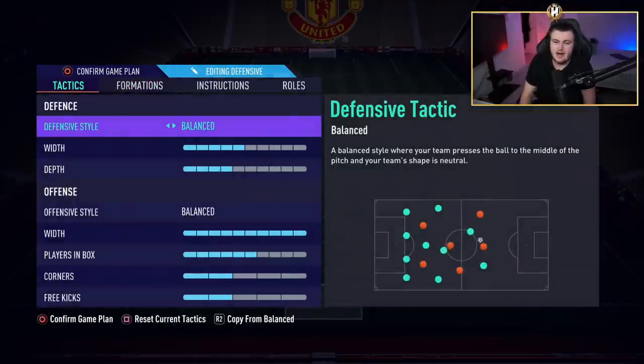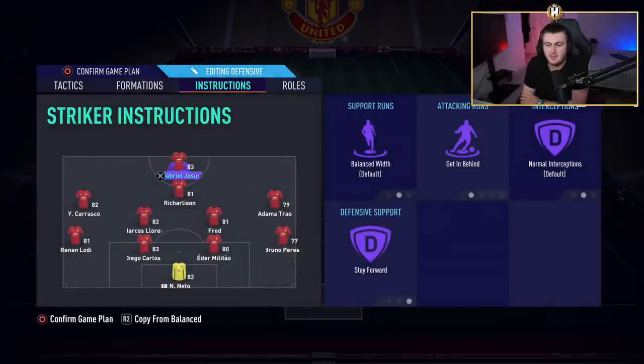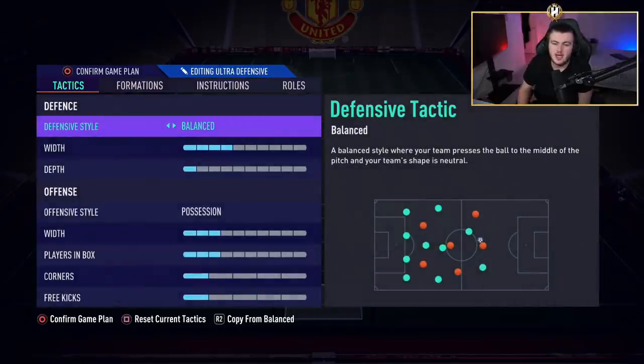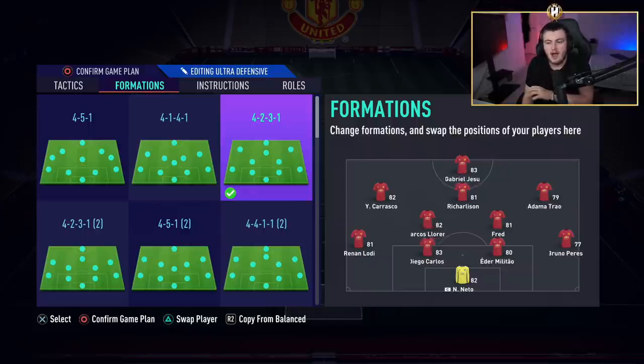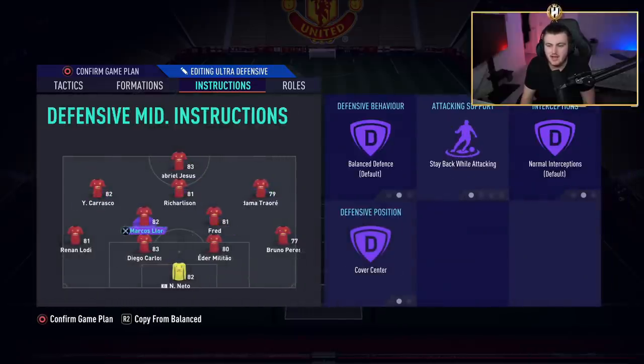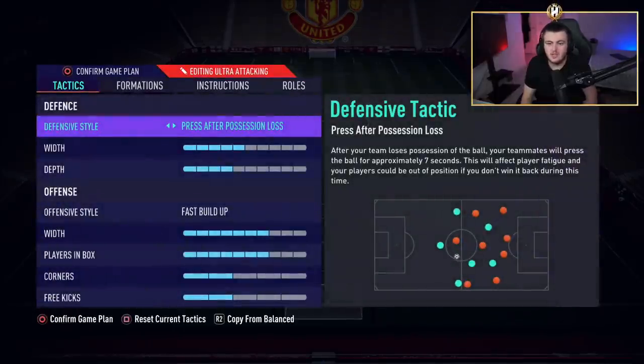I also went with a 4-2-3-1 — very similar, just balanced four depth and balanced attack with max width. Richarlison as CAM and Gabriel Jesus as the striker. This one will probably work a little bit better if you prefer holding possession. I also went with an ultra defensive tactic with one depth — I wouldn't recommend this normally, but if you need to see out a game in the dying moments it works well. I've gone with a super narrow 4-2-3-1 because players come towards the ball more, reducing the distance they have to travel, which helps you hold possession.